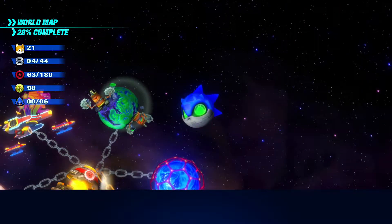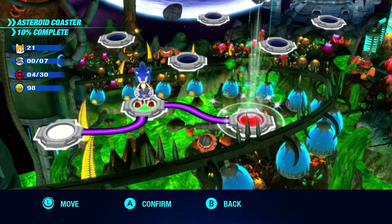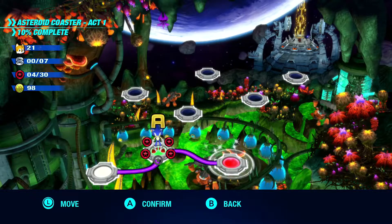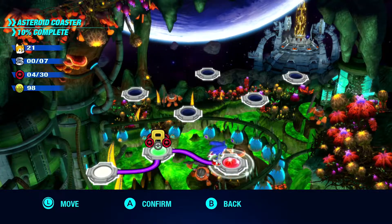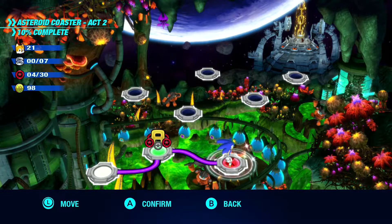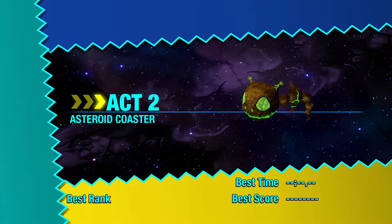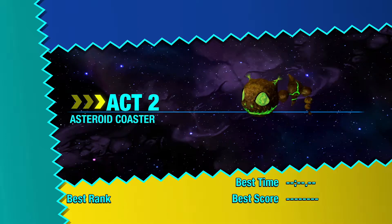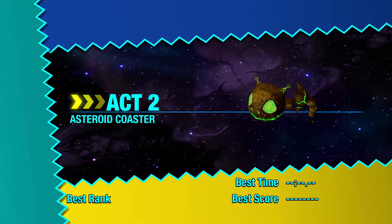It looks like the Sonic head is getting more red rings. Once we get enough rings it goes to the Sonic head. Now we have Act 2 of the Asteroid Coaster with only Frenzy — the best and most uncontrolled wisp we can use.